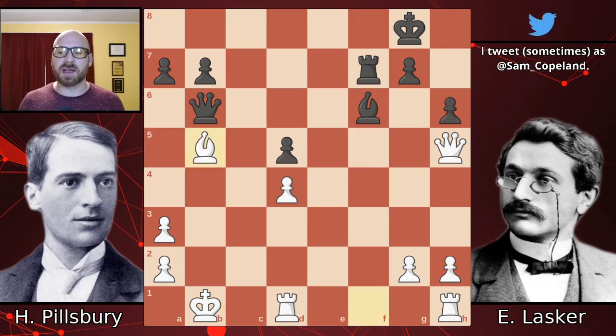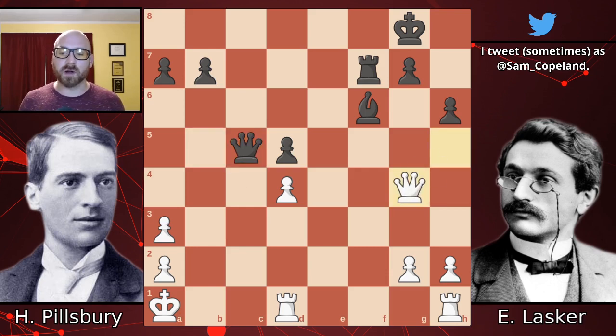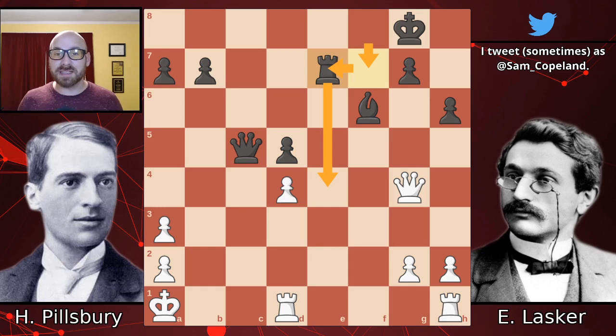After bishop b5, queen takes b5 with check, and the king runs to a1. At this point Lasker makes a bit of a mistake — the strongest continuation was queen c5 or queen c4, basically the same thing. After defending d4, we have rook e7, and the simple threat of rook to e4 is crushing. The trade on f7, where the rook got to recapture, is why this is so crushing for black: the rook gets to mobilize more quickly and gets access to e5, which it didn't have when the pawn was sitting on e6. This basically ends the game on the spot.